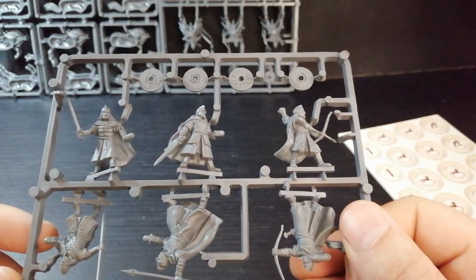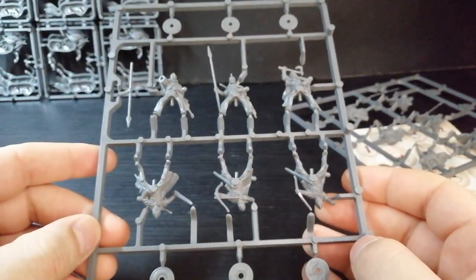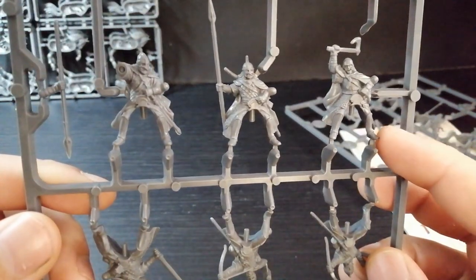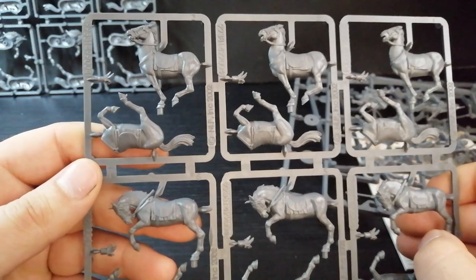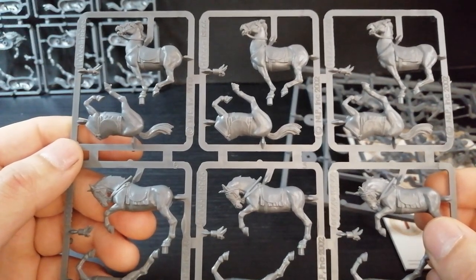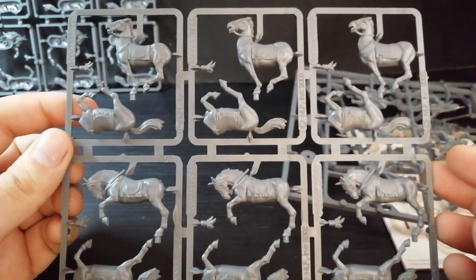And lastly, and certainly not least, you get your Riders of Rohan. You get duplicate sprues — so you get six, but then you get another one, so 12 total, but they're duplicates. Lots of axes, throwing spears, swords, bows. A lot of people seem to like this army and I can see why. The horses — I've never been too keen on painting horses. There's too much flat surfaces, muscles, and I'm not very good at painting skin and fur. But if you do like horses and painting them, this is definitely the army for you.